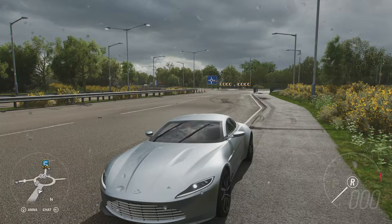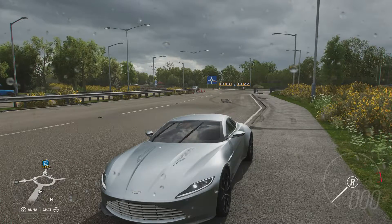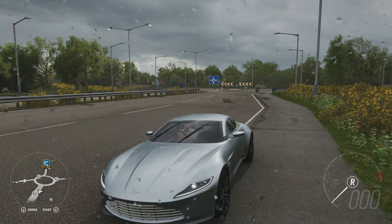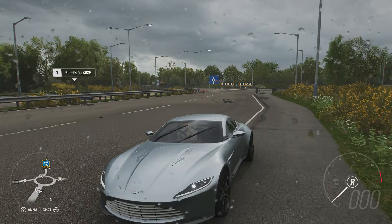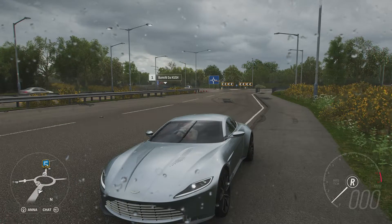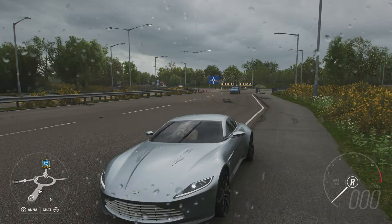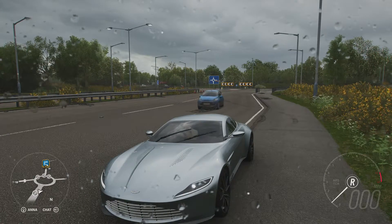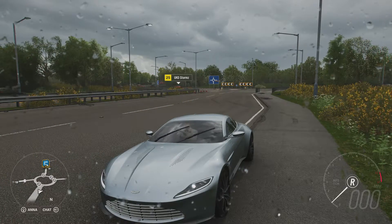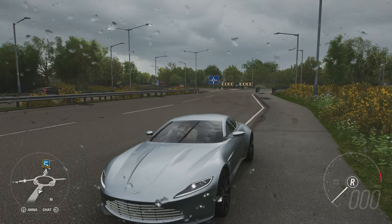Welcome everybody to How Fast Will It Go, and today we're dealing with the 2015 Aston Martin DB10. This has 1,191 horsepower, 623 pounds of torque from a 6-litre twin-turbocharged V12 engine, and the vehicle itself weighs 2,813 pounds. It's got all-wheel drive and can do 0-16 in 2.077 seconds and 0-100 in 4.171 seconds. Extremely powerful, really rather lightweight, and all-wheel drive should help keep everything in check.